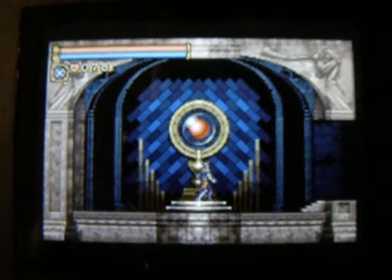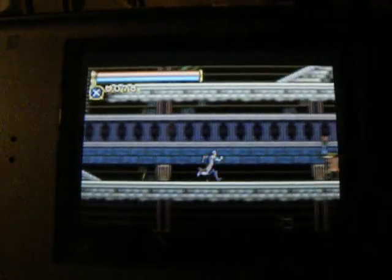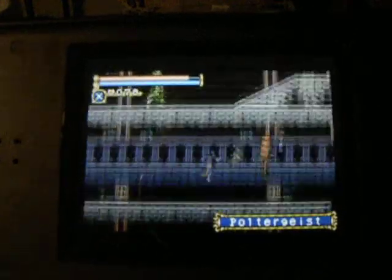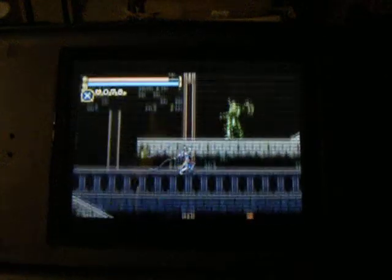But let's get started. So there you are. Here's Nathan Graves, and the basic attack is the whip. You can use it to attack these poltergeists.